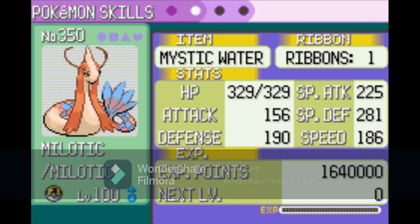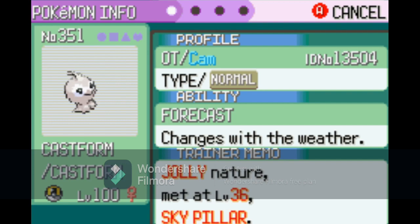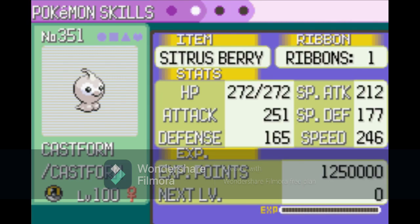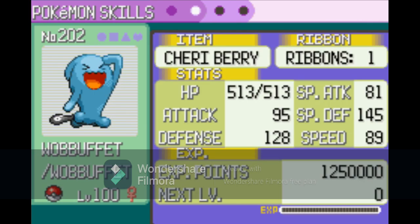Then we have our Quirky Ludicolo — Moletic — which actually has pretty decent IVs and it's not a terrible nature either. Then we have our Jolly Castform. I originally had a Castform with a terrible nature that just barely didn't have enough speed. Castform needs to hit a certain speed threshold — around 215 or 216. I'm not sure if 215 works; I haven't tried it yet. Then we have our Jolly Wobbuffet.